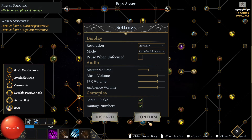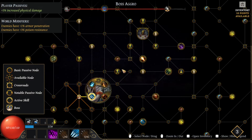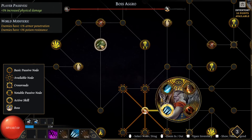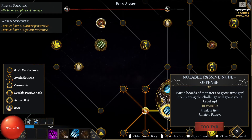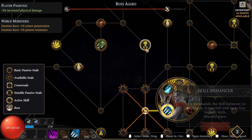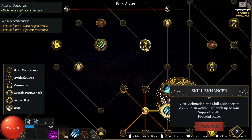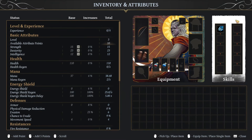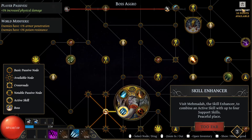Screen shake, damage number — that's fine. But the horde of monsters grows stronger. We see a skill enhancer to combine an active skill with up to four supports. The inventory allows me to assign attributes per level up. We level up every time I complete a level.